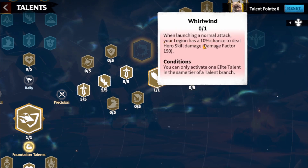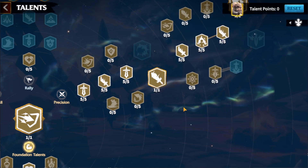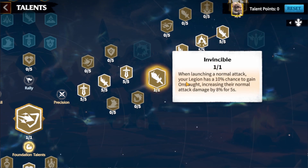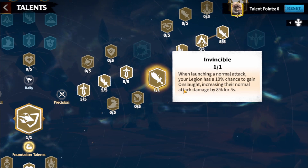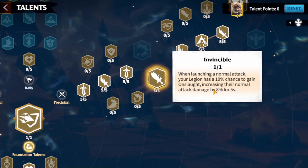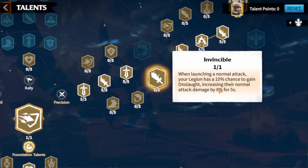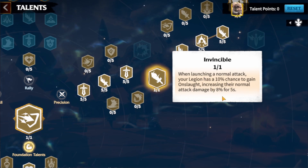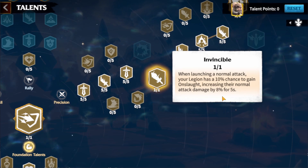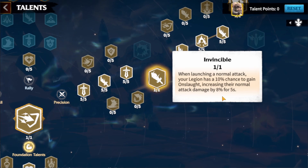Now from these two talents: one is when launching a normal attack your legion has a 10% chance to do hero skill damage at damage factor 150, or you can go with — when launching a normal attack your legion has a 10% chance to get On-Sword, increasing their normal attack by 8% for five seconds. I'll go with this one just because every 10 hits I get this extra 8% more normal damage, and 10 hits can be done in about 10 seconds, so roughly half the time you'll have this extra 8%.